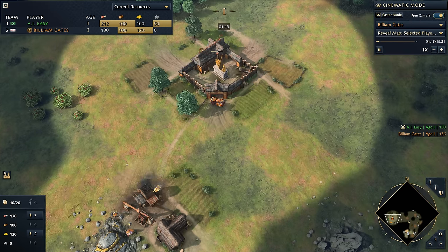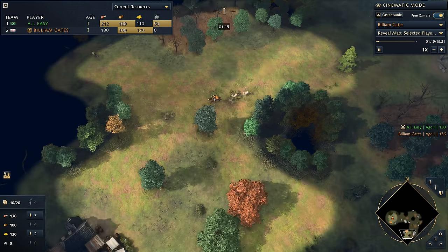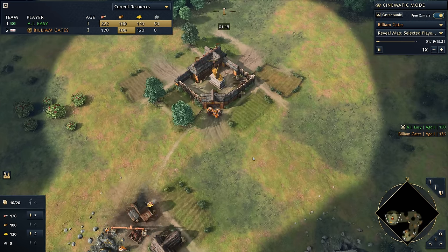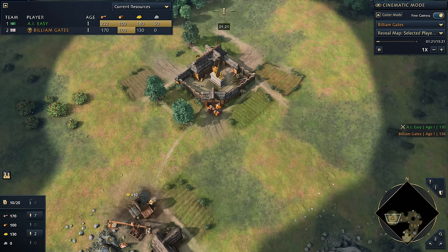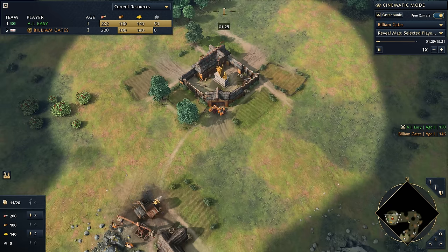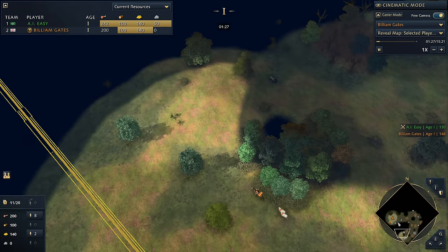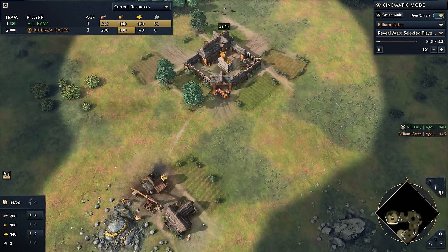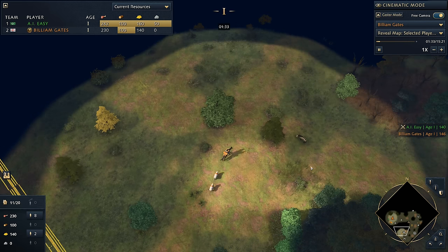Credit goes over to Naomi — 'Naomi is a Goddess' is the name of the YouTube channel that originated this build. The Anomi build is the Chinese 2TC Song Dynasty; this one is the English fastest town center you can possibly do.